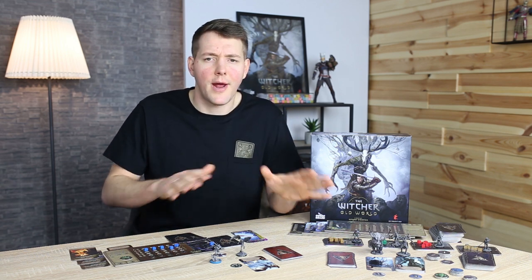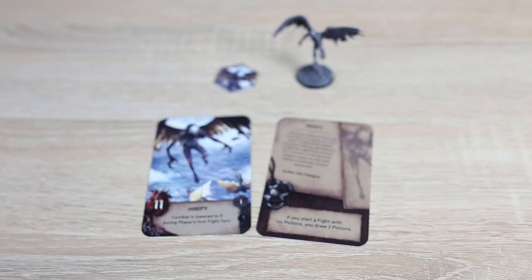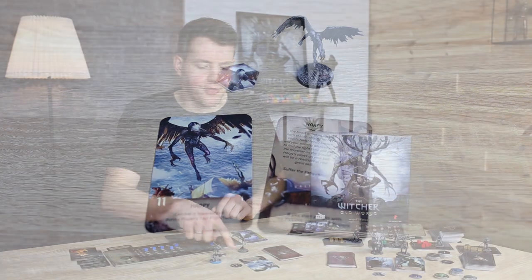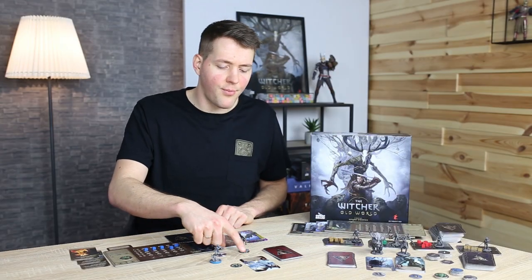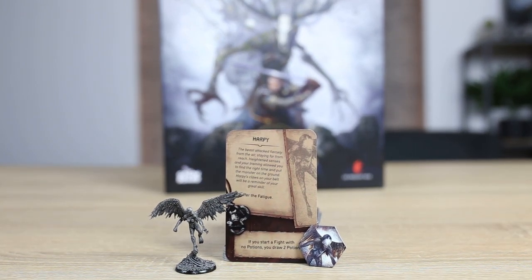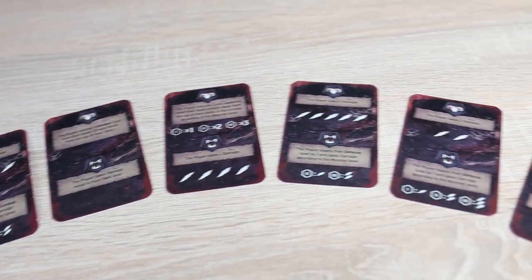Here I will fight a harpy, one of the lower-threat monsters roaming the Old World. The harpy's card has some important information including the monster level, the monster's life pool, and the monster's special ability. On the back of the card you will see the harpy's trophy, but you need to kill the monster before you can claim it. The player sitting to your right will control the monster, and before the fight they draw a number of monster fight cards equal to the monster's life pool, shuffle them, and keep them face down.